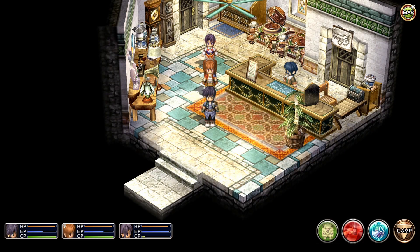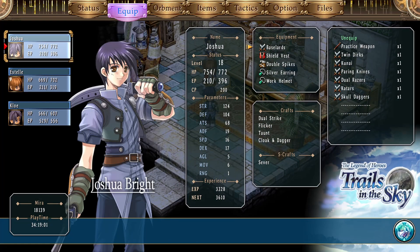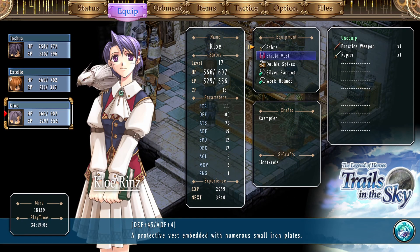Hello and welcome back, my lovely Trails fans, to our next episode of Trails in the Sky. So before we get started, I can't recall whether last episode I showed you how we had Chloe equipped, but just in case I didn't, here we go. I went ahead and bought that Sabre from the weapons store, equipped on her now, along with the silver earring and the work helmet.